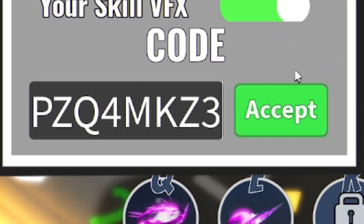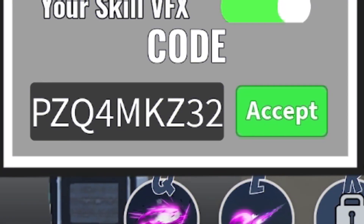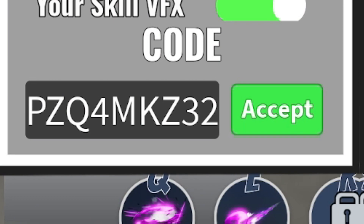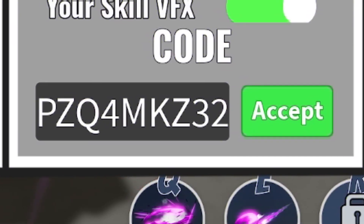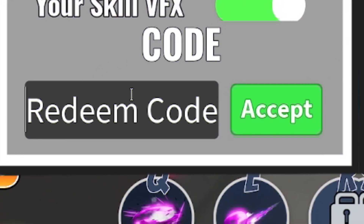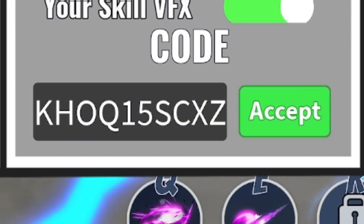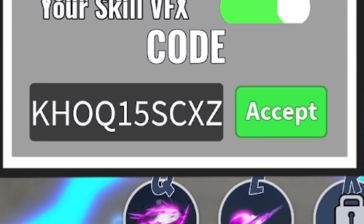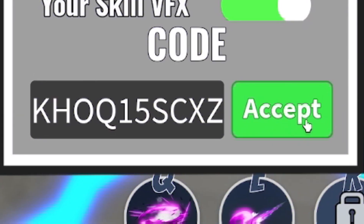That's another random one — it's PZQ4MK and then Z32. Redeem that one in. Once you've entered that code in, now enter code SWORD. And finally, redeem this one — it's KHOQ15SCXZ. Click on Accept and redeem that one in.